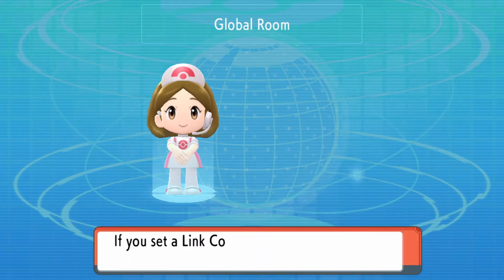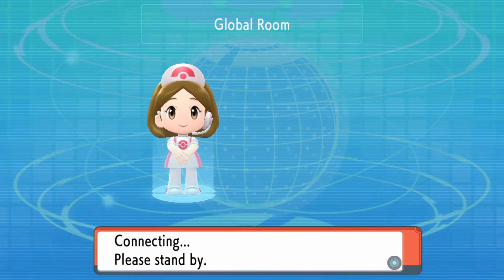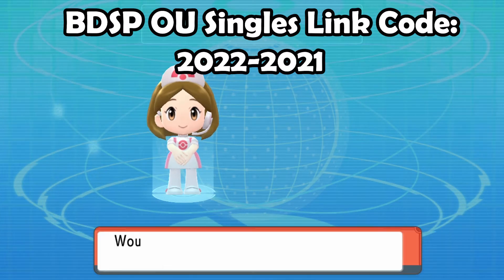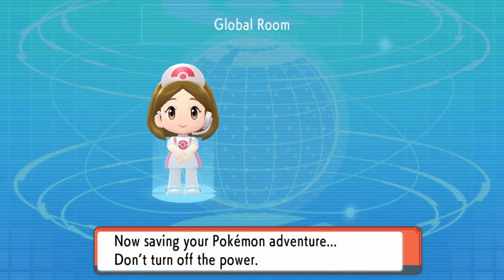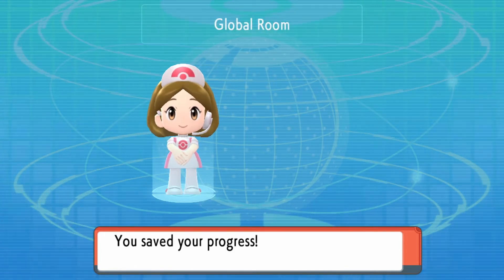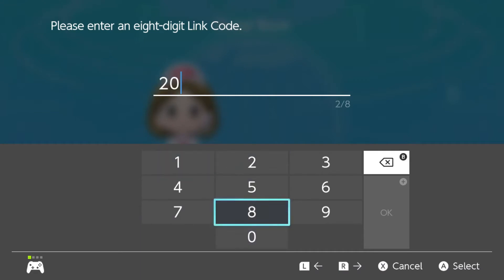So what you're going to do is come down here, and this code comes from PokeAimsVideos. He made the code 2022-2021. That way you're able to hop in. This is going to be the unofficial ranking ladder for Pokemon BDSP if you want to compete in the OU category. So 2022-2021.